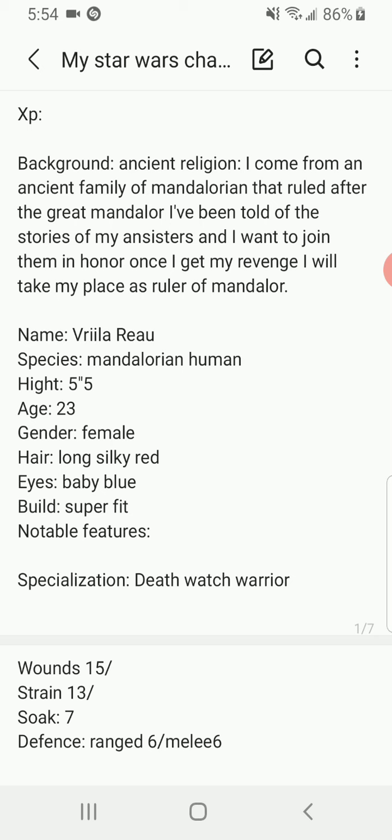You see some people playing cards. I can't really recognize the species, being from Kashyyyk and not having Xenology. But I have Underworld. I walk over to one of the tables and ask if I can play. I pull out 200 credits. They say buy-in is 300 — I pull out 400.